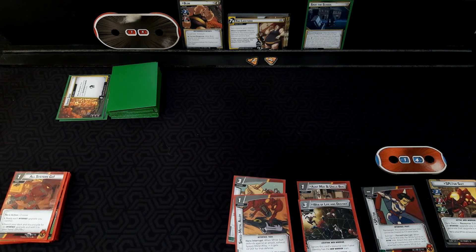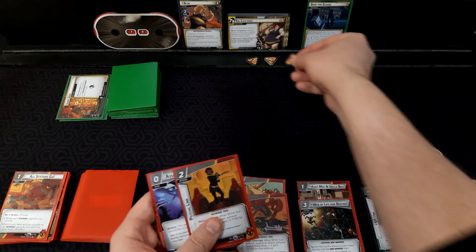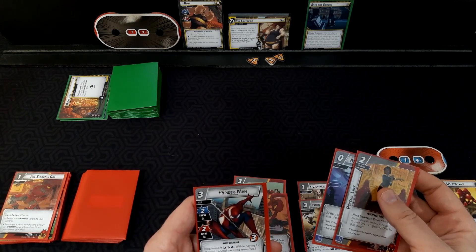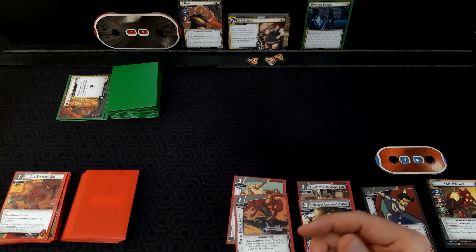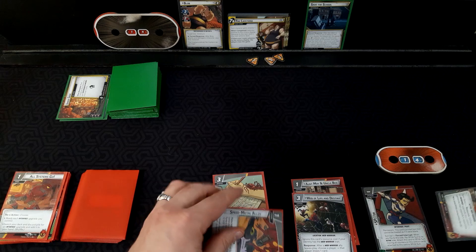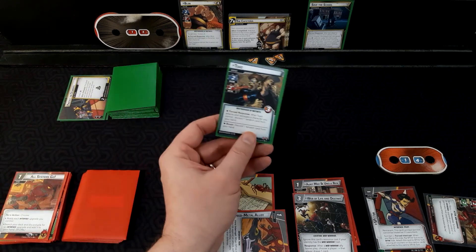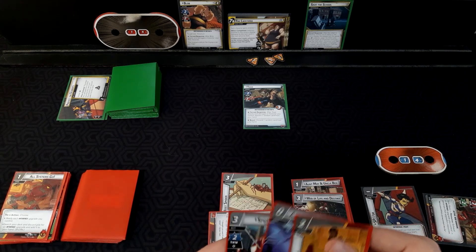One, two, three — Psychic Link, Assess Situation, and Spider-Man Peter Parker might actually be able to get him out. Blob's going to attack, we're going to use our Speed Metal Alloy to defend, so he's attacking for two, four — didn't take any damage so we're not stunned. Counter card: Toad, three health — not that hard to deal with.